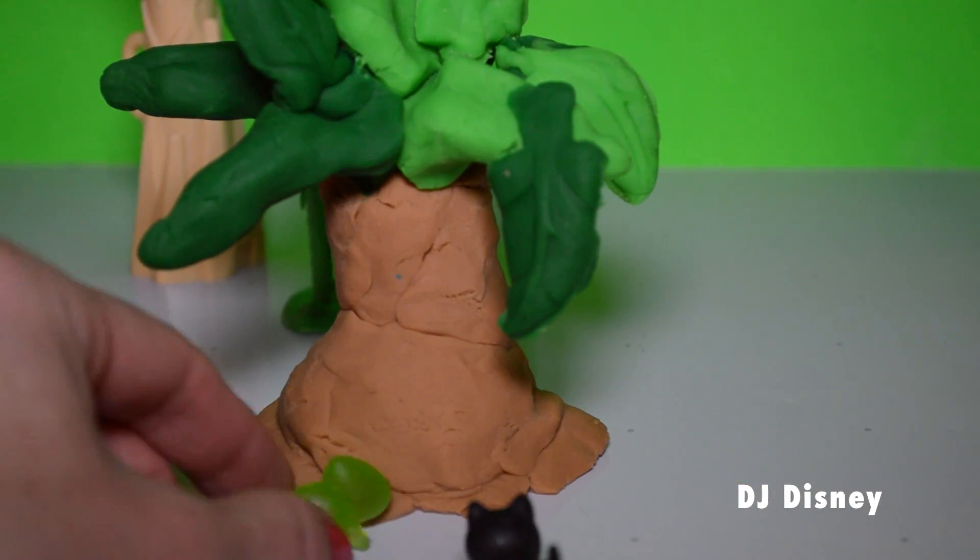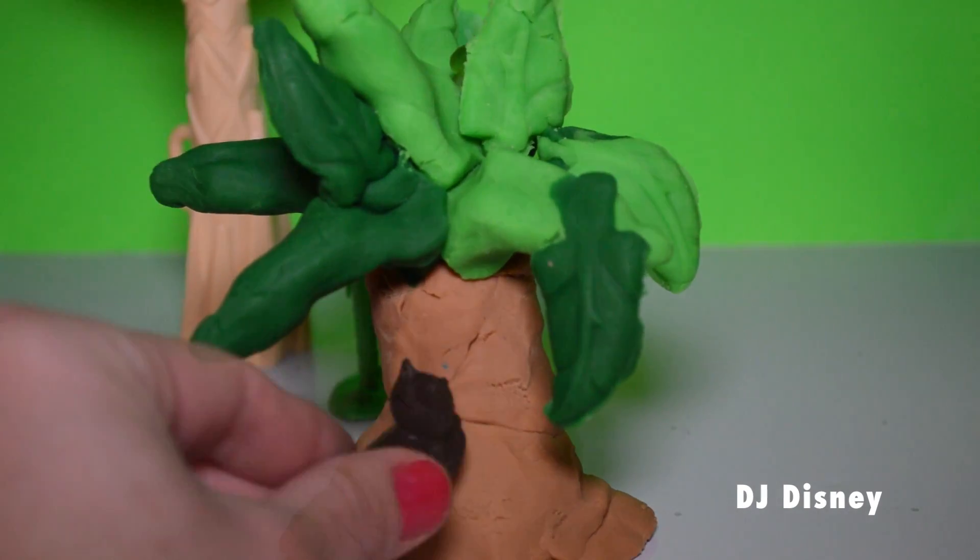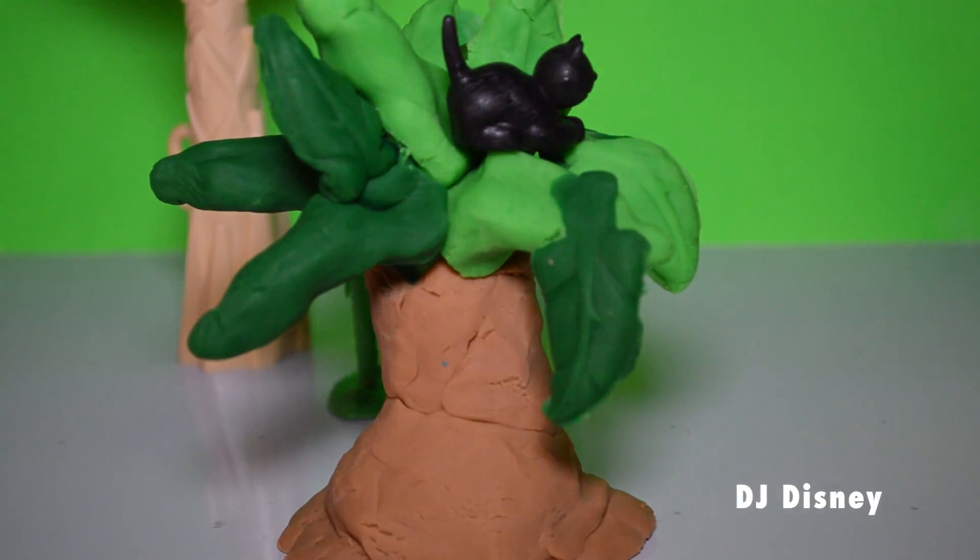Here's Gilbert, our naughty little kitten, and he's chasing a chameleon today. The chameleon is hiding in the tree and Gilbert is after it.